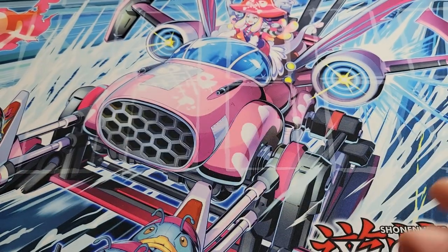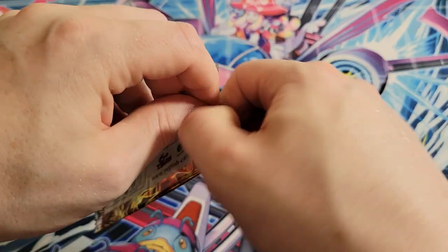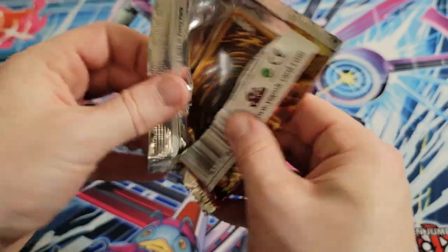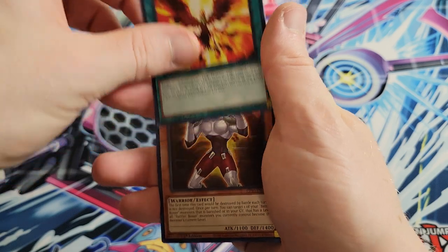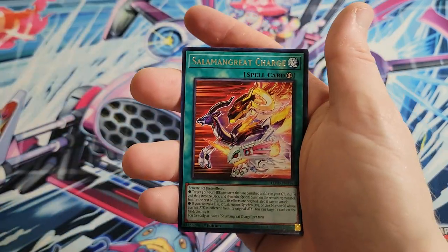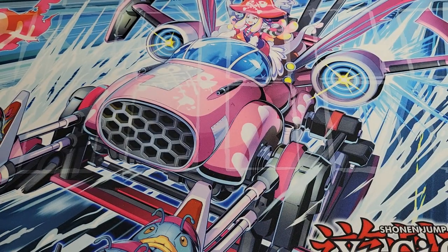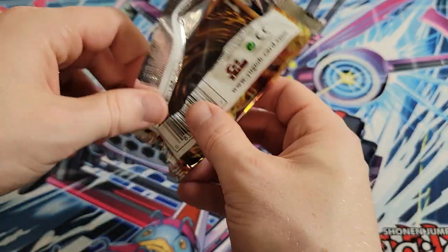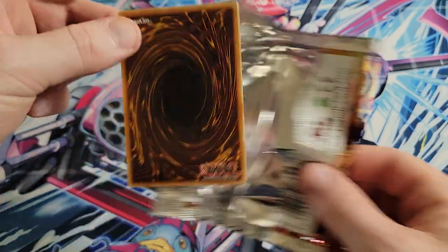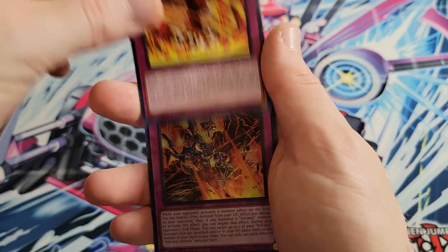Unless you're going to bulk-sell them, you can collect out the Ultras from the set and have — okay, I've got all my Ultras that I've pulled, kind of collected and held out — and you can display them in a binder. At least it looks good in the collection, as opposed to some that don't necessarily look good.